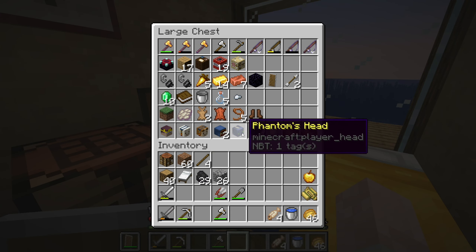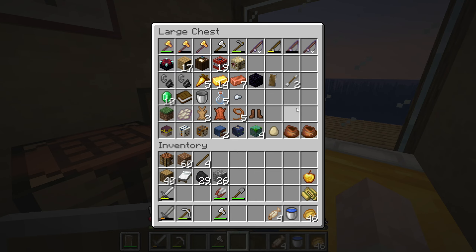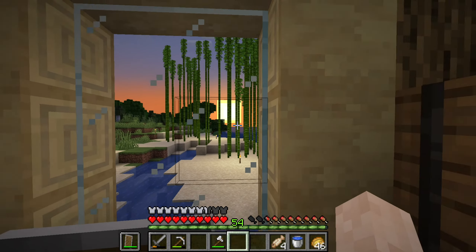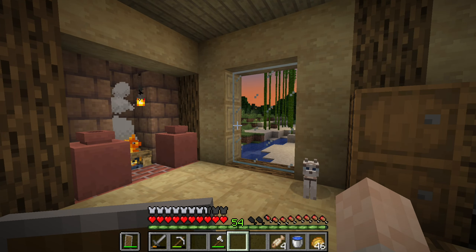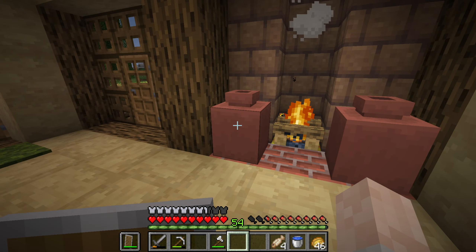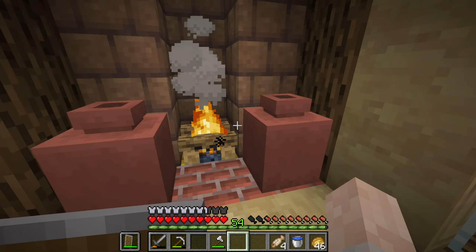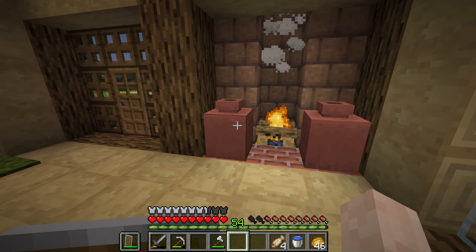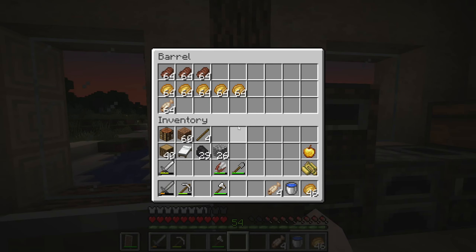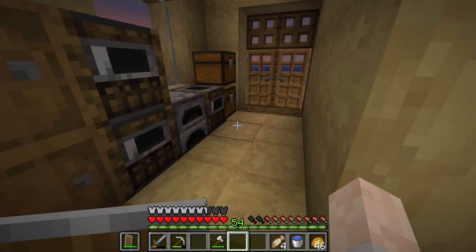We have a few llama heads, a wandering trader's head, and a few drowned heads. It's almost gonna be nighttime — the days go too quickly. I modified the fireplace; we have some pots here. I'm not really sure what to put in them — I haven't found trail ruins yet.